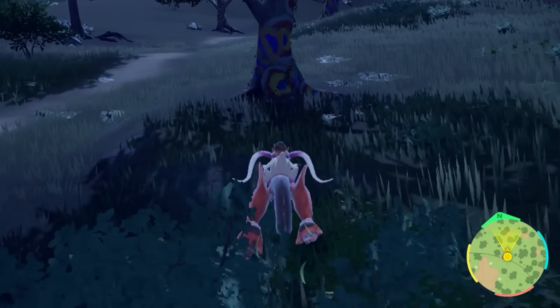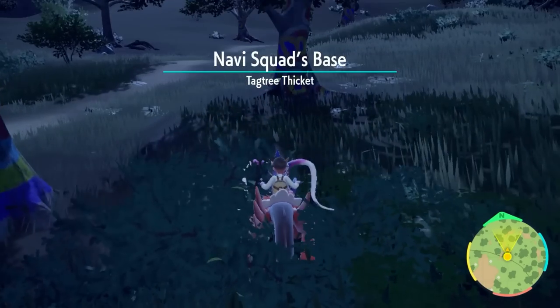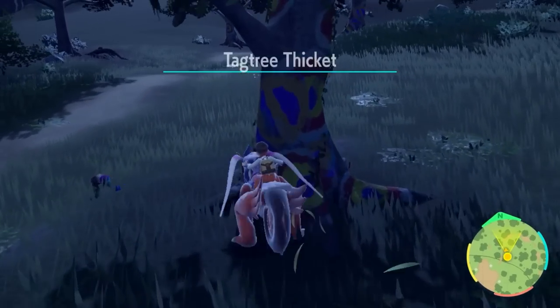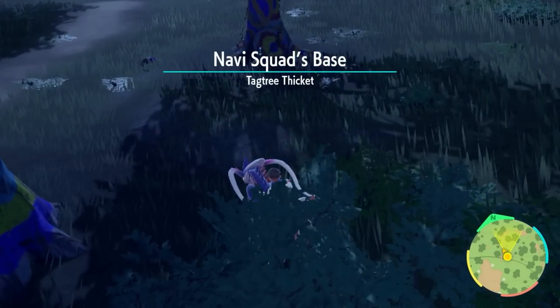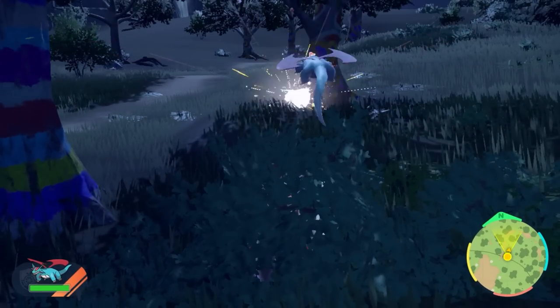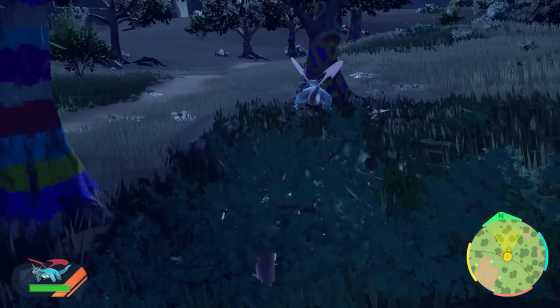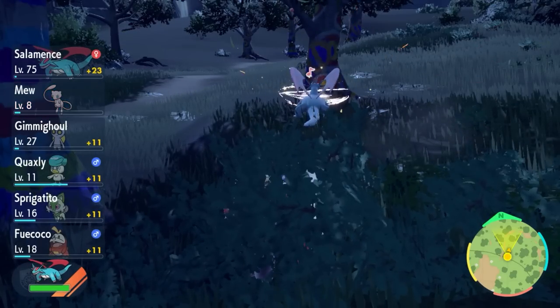Using Salamence as an example: you can see the Applin up in the tree. Ram into the tree so the Applin drops, then back up all the way into the area by the other tree. Keep enough distance so your Pokemon doesn't return to you, then send it out and it'll start auto-battling all the Applins — it'll constantly keep doing this and you have a 30-minute timer.